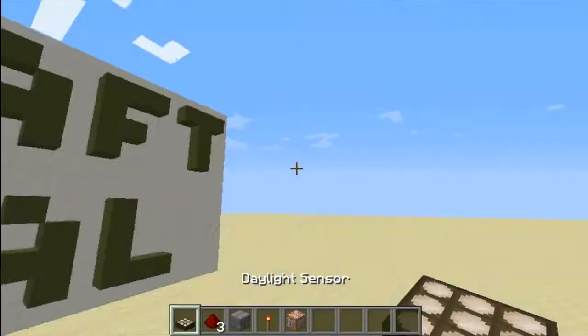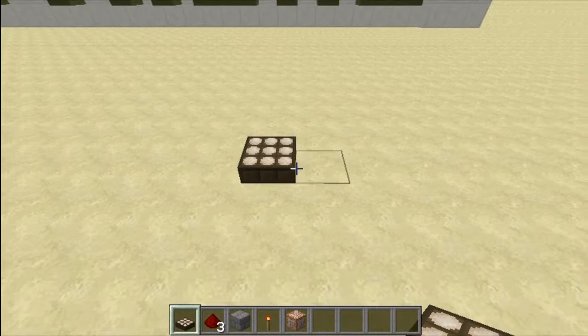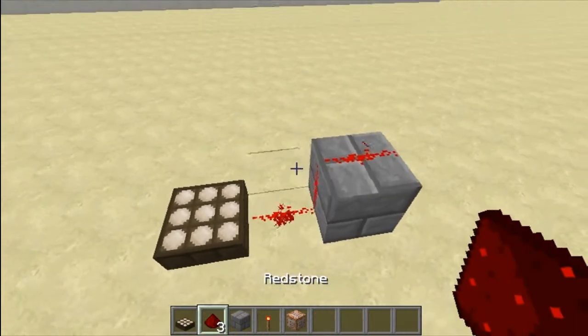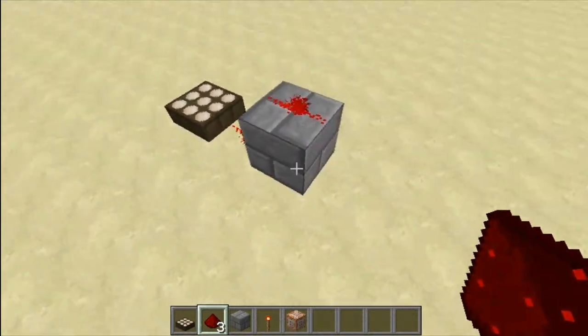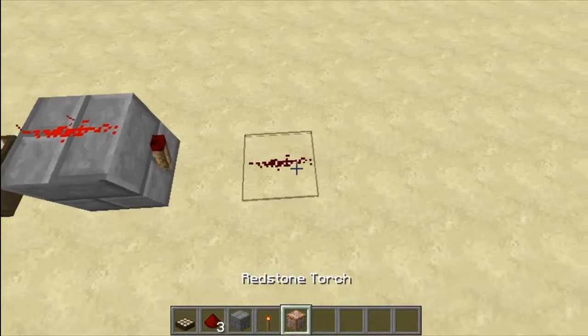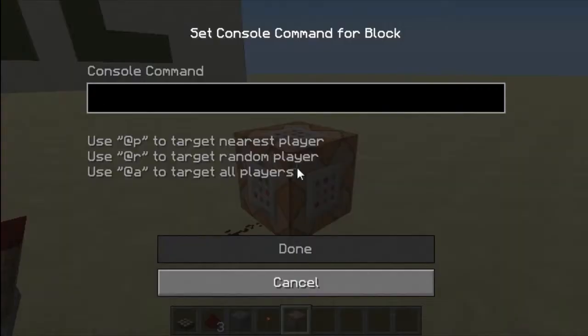This just takes a little bit of redstone and a cheated block. So you need a daylight sensor first, so you can check if it's day or night. Then you need a stone brick and two redstone blades like this, and then a redstone torch so it gets cancelled, another piece of redstone, and the command block.